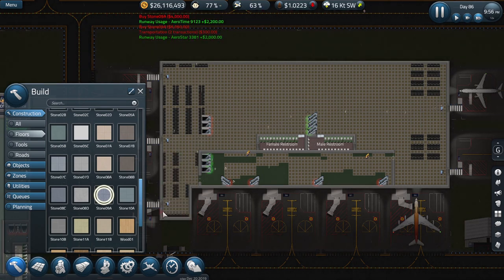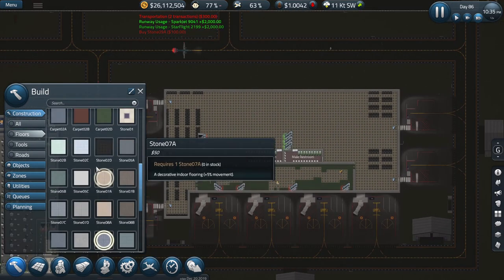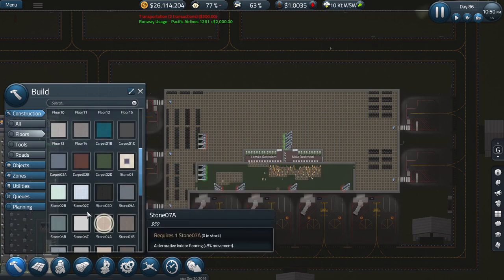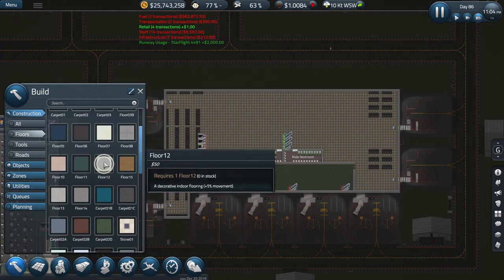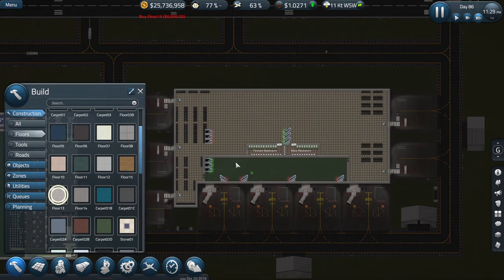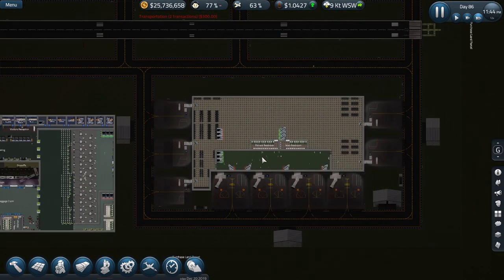Flooring done - I'll do it through the doors as well. The terminal should be looking pretty good now. One more thing: we need a little bit of flooring for the bathroom, so let's go with something a little fancier for these bathrooms here. Run it through there - that should be awesome.